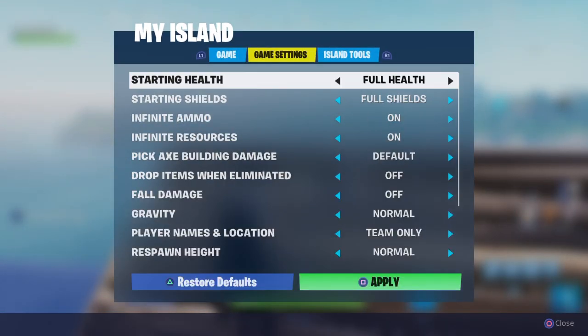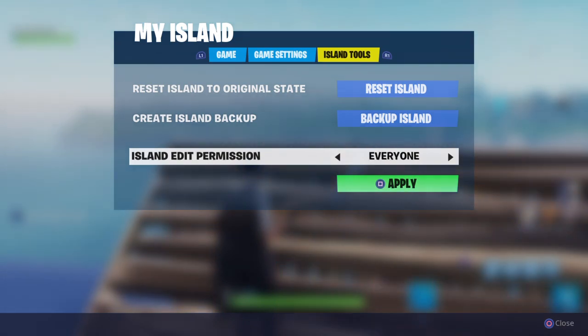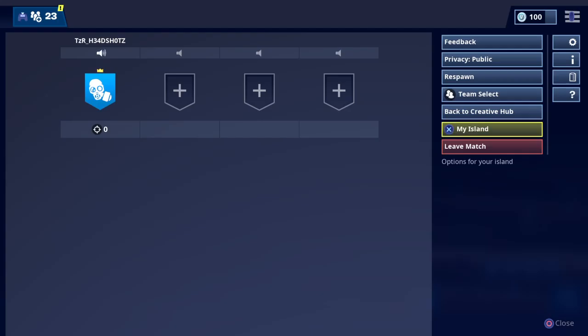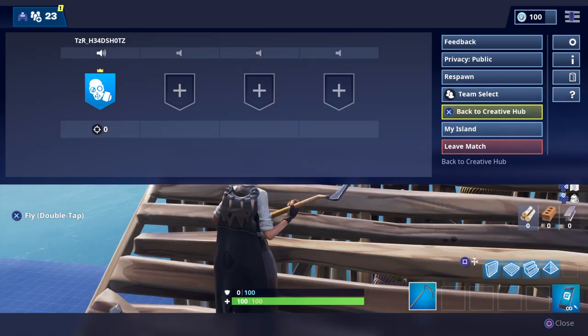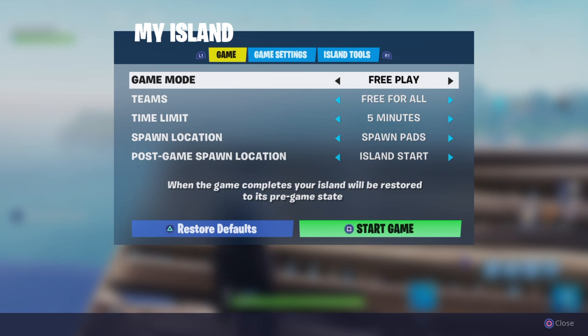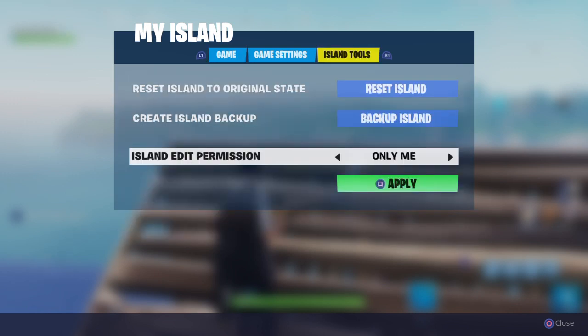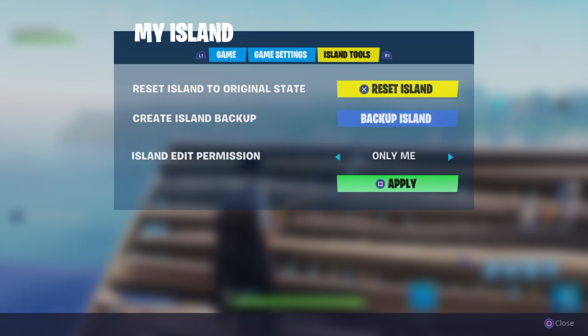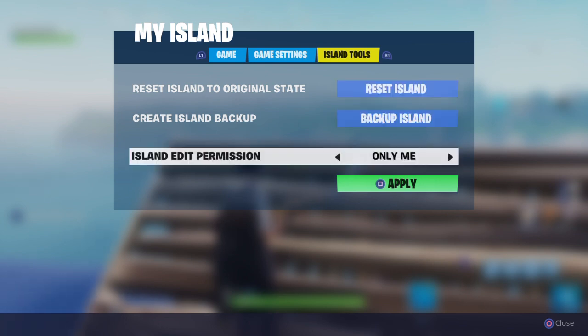So if you can't give them edit permissions, what you're going to do is literally just leave and join their island, and hopefully it works for them. You click your options button, get to this screen, click My Island, go to Island Tools. It'll have all these things — reset island to original state and create island backup.